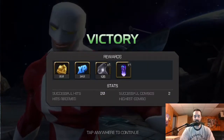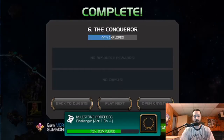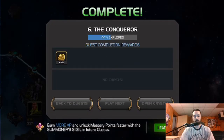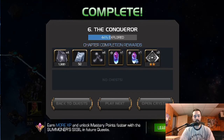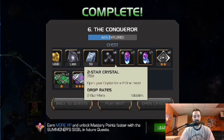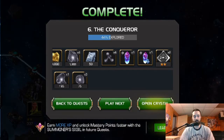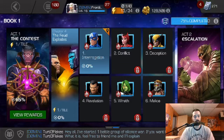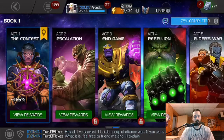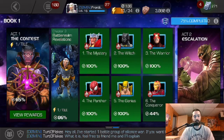Alright, Captain Canada takes down OG Iron Man. So we get our initial completion of Act 1.3. Nice chunk of units, the 2-star crystal, 2-star nexus, the 2-star to 3-star rank-up gems — those are nice as well. Let's go back here and go for exploration.